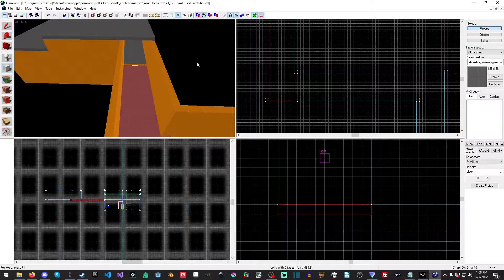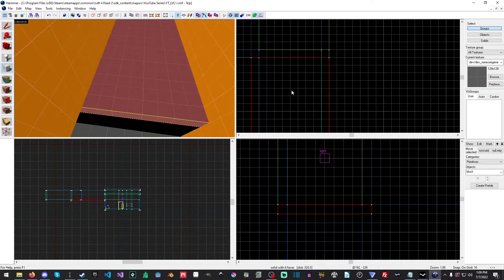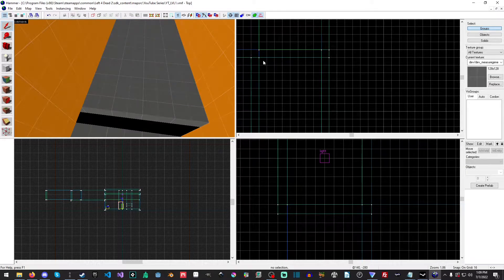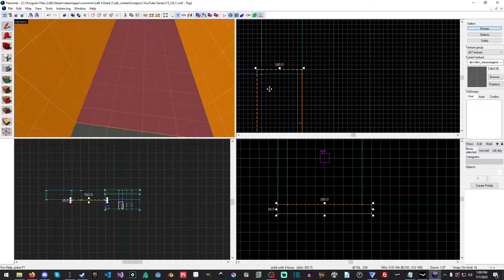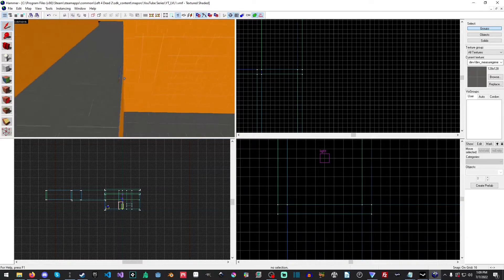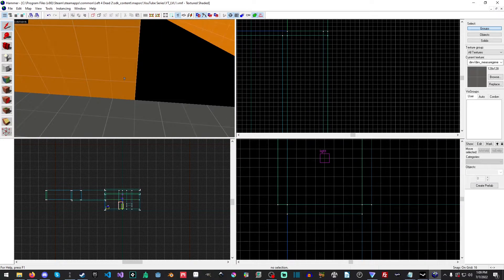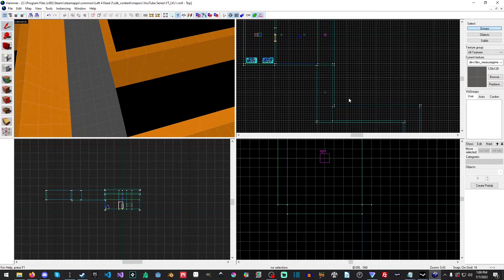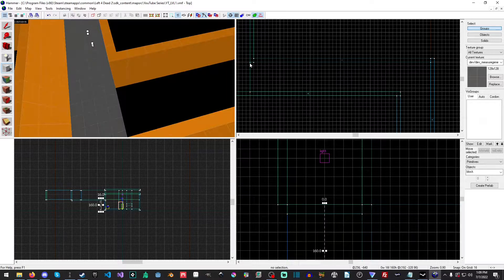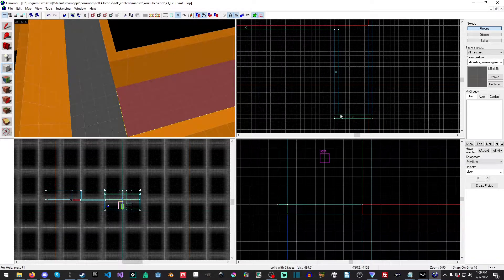We'll just hit enter. And we left a gap — oh no. I clearly meant to do that. Let me make sure there's no issues here. Yep, see — bad, bad, bad, bad, bad. So we'll just plug that in there like that. Perfect. And we'll just go through as we do and just fill it in, then fill that in.